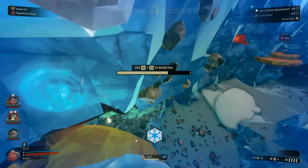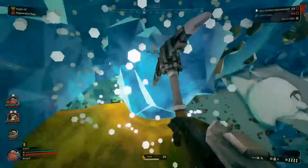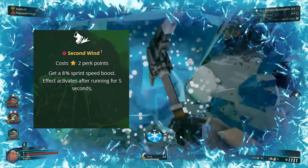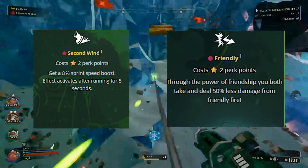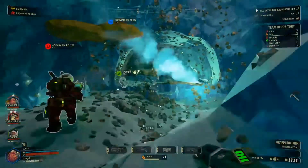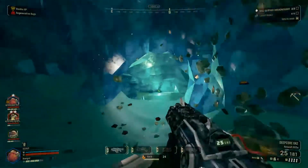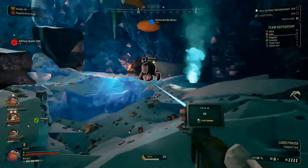Beyond that, you have zip lines as well as perks — some perks are more solo focused, while some are focused around your team, like taking less friendly fire damage or reviving teammates faster. That's what makes Deep Rock Galactic a special game, because it has all this direct player-to-player interaction between roles, and in my opinion, that makes the game extra special.